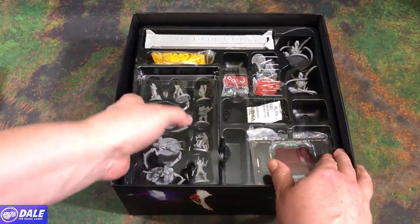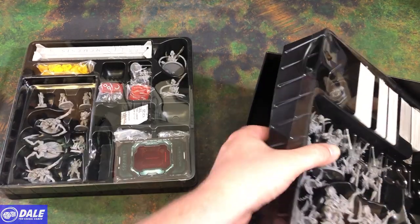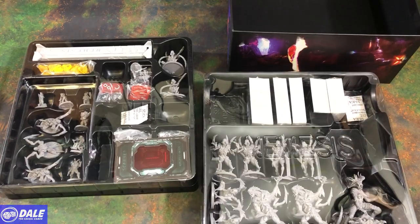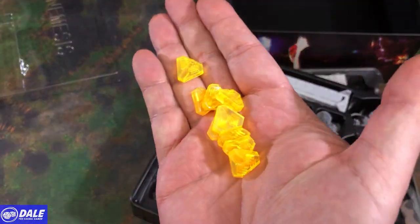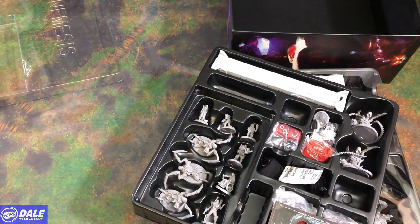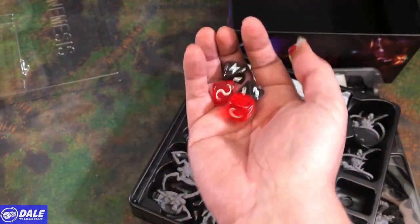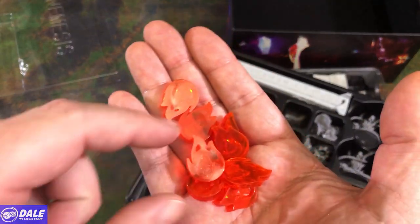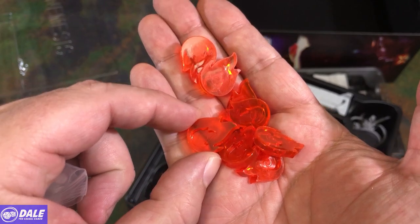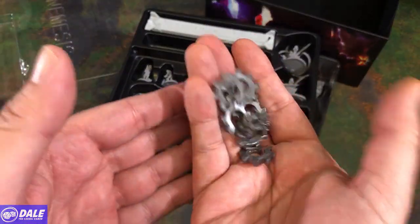Back to our box — got some nice game trays holding everything together. We've got two of those. Inside the top one, we've got some noise markers — a whole bunch of those. And dice: two specialized D6s and two D10s with different symbols on them. Some fire tokens — some nice acrylic with a little flame inside the flame. And we've got some malfunction markers — some broken gears we'll have to be fixing throughout the game.